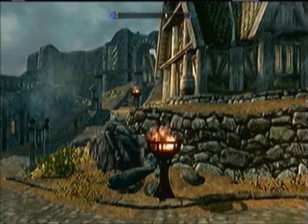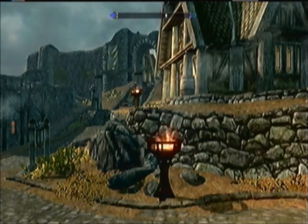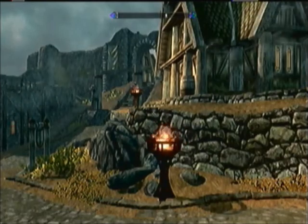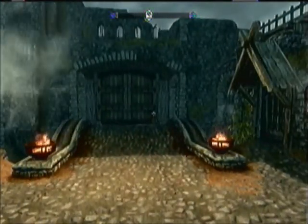Hello and welcome to Set 4 of Skyrim. This set is going to be us hunting down all the Daedric artifacts that we don't have yet, which is pretty much all of them except for the Book and the Skeleton Key. The Skeleton Key doesn't count for the Oblivion Walker achievement, by the way, so you don't have to worry about that.